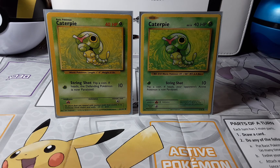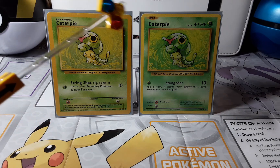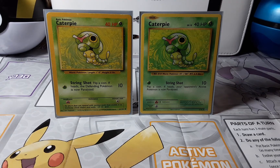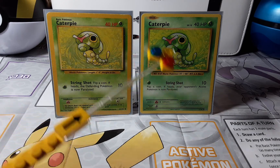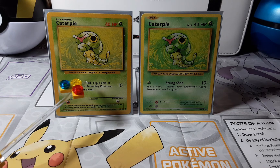This card looks bigger but they're exactly the same height — I just didn't push the card all the way down. Now let's take a look at the picture. The picture is exactly the same, it's just that this area looks a little dark.